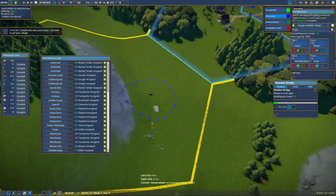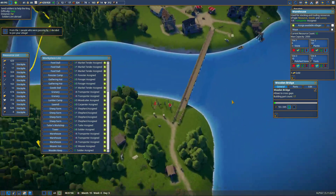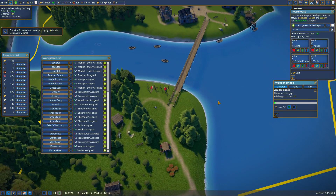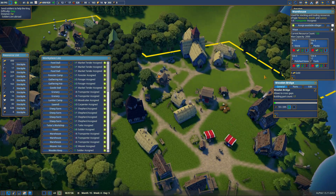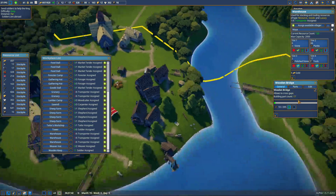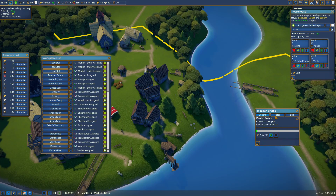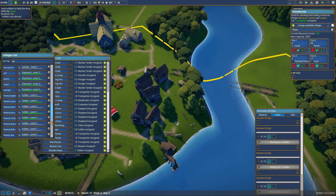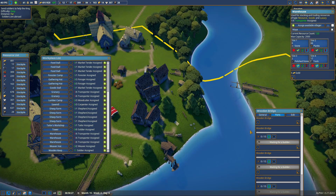Where did I put that stone? There it is! They're jacking all those planks and taking them to the bridge — that's good. How many builders do I have? I don't even know. Three... four. Okay, I got four builders. That's good.